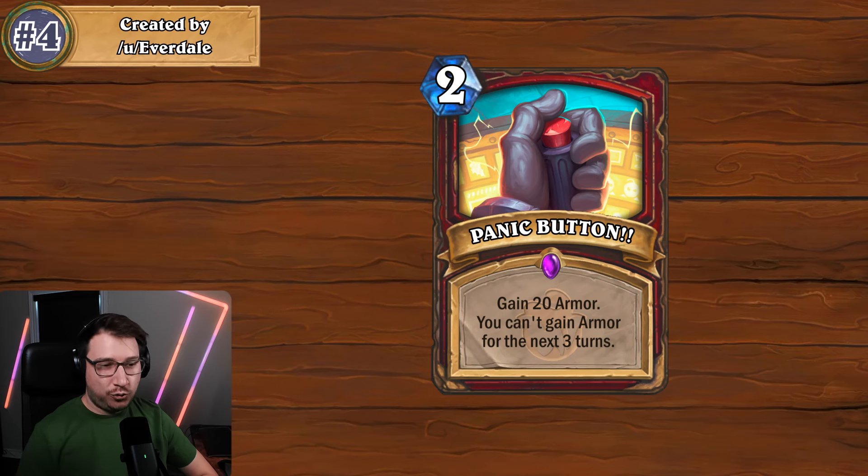It does seem like a lot — 20 armor for two mana — but if you add up all the armor you can get over three turns for not a whole lot of mana nowadays, it doesn't seem as crazy. It's essentially six to seven mana per turn spread out, so it doesn't seem that crazy in that regard — it's just very front-loaded.